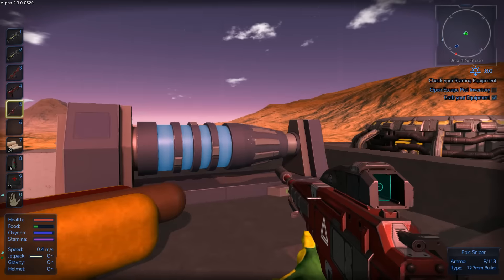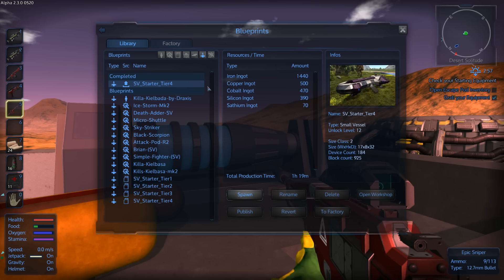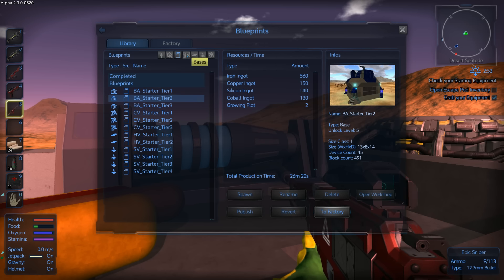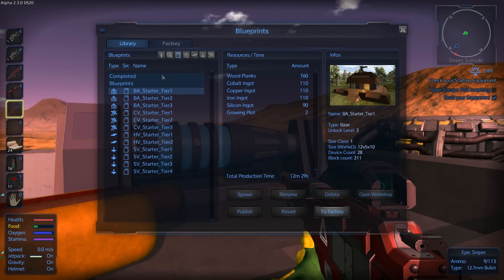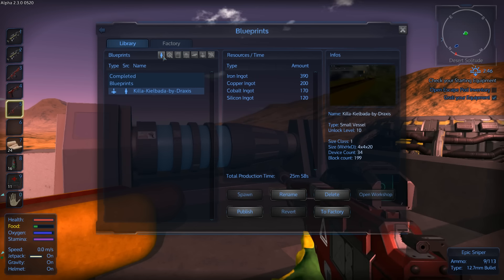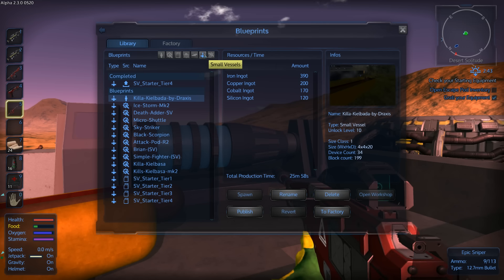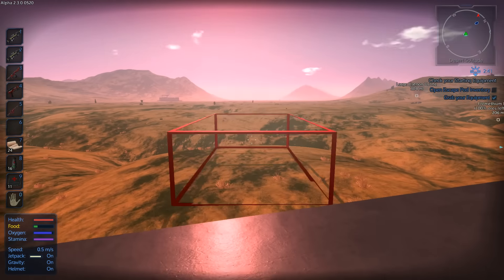So the new shutter doors - the new setup. Also, there's a new Tier 4 starter small vehicle. As you can see, I've already made that. What I love is that you can now sort things with your own blueprints and the stock blueprints. But I've made the Tier 4 starter vehicle and it's not on the list - I have to go to small vehicles to find it.